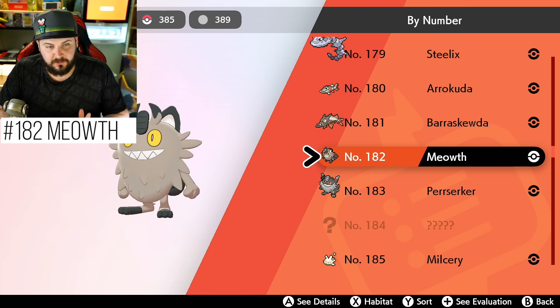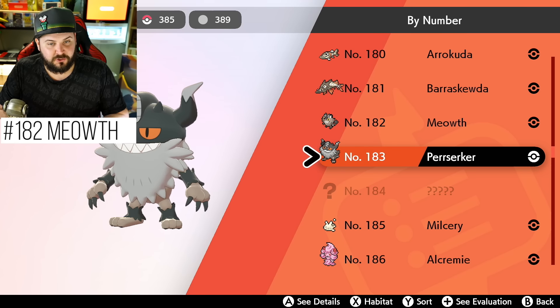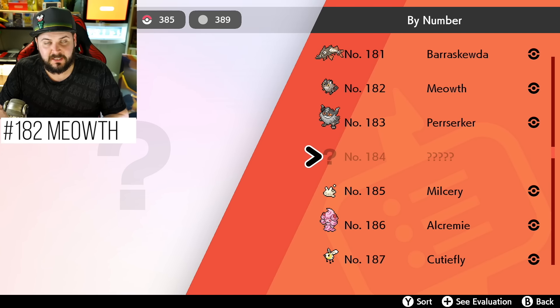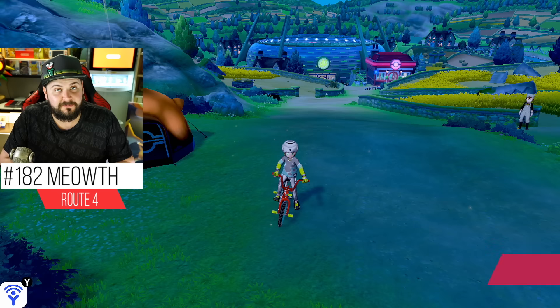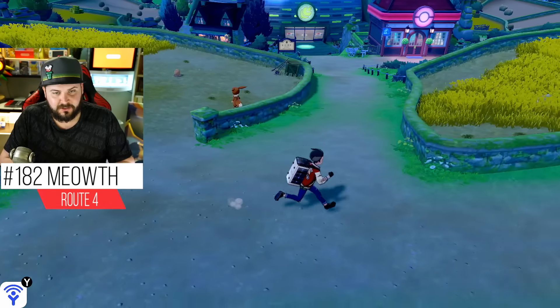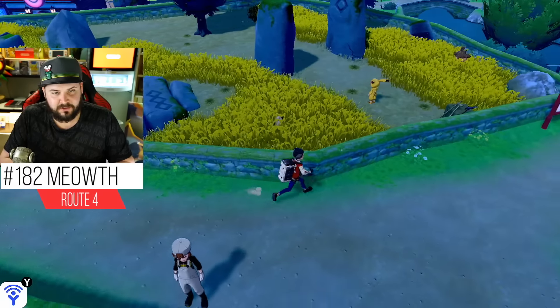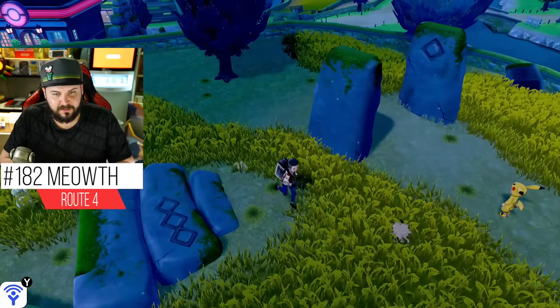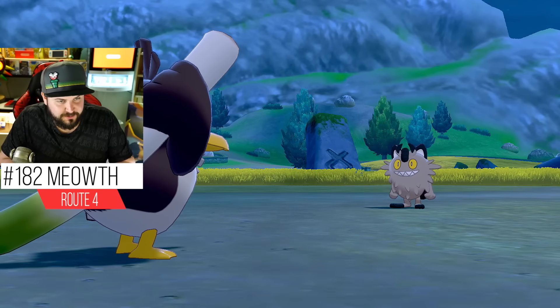In the Galarian Pokédex there's an entry for Meowth, Meowth's evolution Perrserker, and also an entry for Persian which can only be obtained from a Kantonian Meowth. Meowth can only be obtained on Route 4 in any weather condition — it appears in the overworld at a 23% encounter rate and a 35% encounter rate in the grass. Shout out to Serebii and Joe Merrick for compiling all this data.